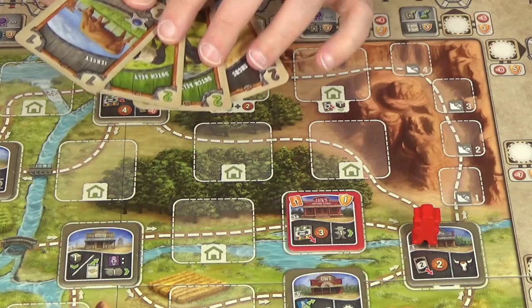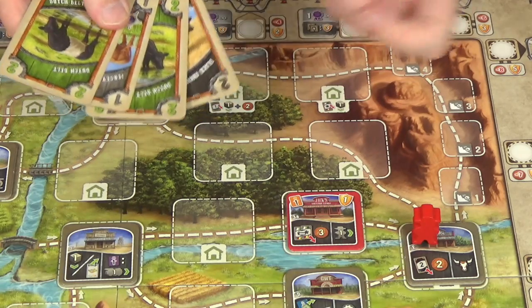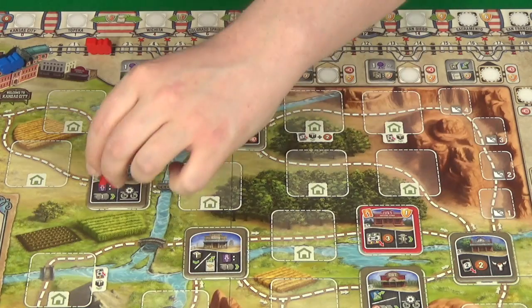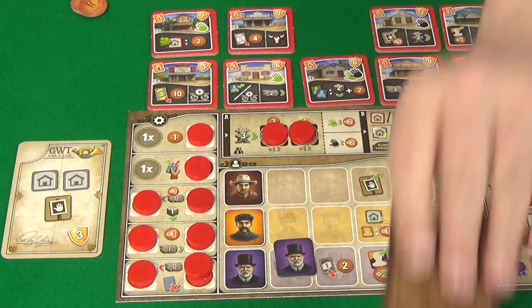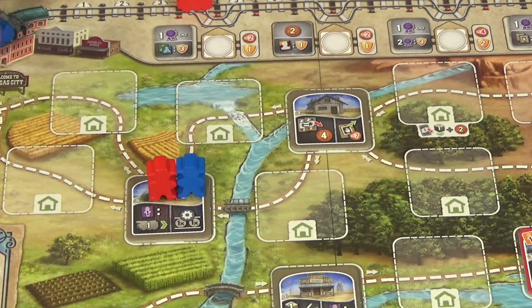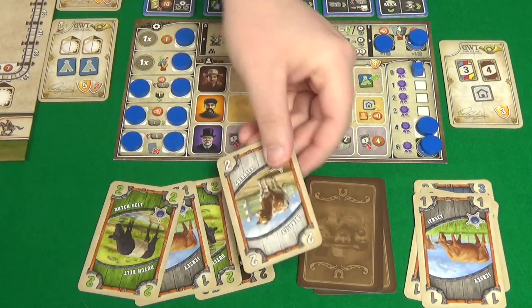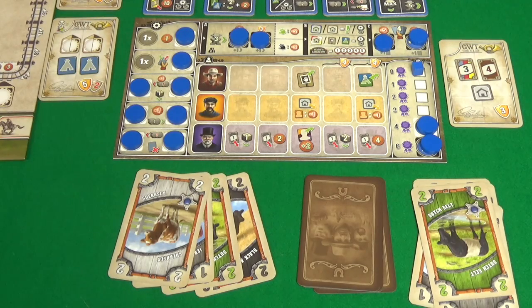Here I could also spend some money to remove a hazard, but there are no hazards I really want to remove at the moment and I'd like the money more right now. I draw two more cards — unfortunately two Dutch Belts — so we're only going to have five value for taking to Kansas. Rogue then runs past me one, two to here, moves her train two spaces because she has two engineers, and performs an auxiliary action, choosing to draw a card then discard a card.